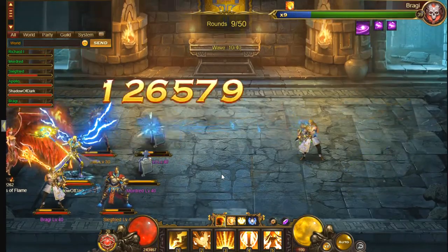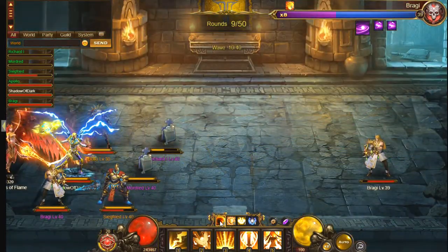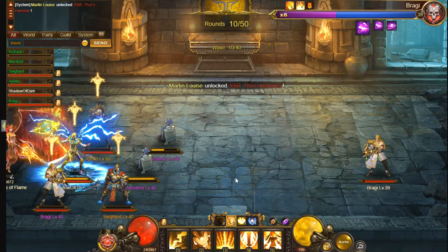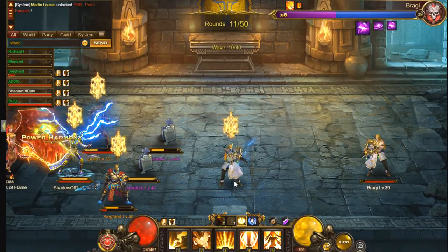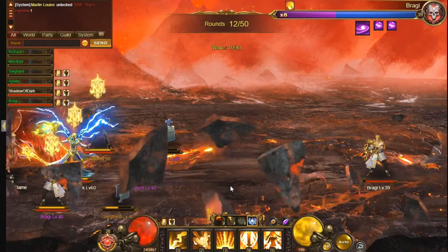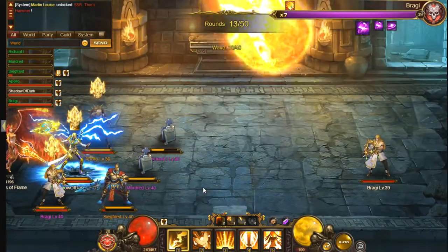That one actually increases the damage dealt. This is where I always die, so let's start using the buffs to try and get through it. This should increase all the damage, this should reduce the damage all the allies take — not increase it like it says — this should restore health, and this should revive one of the allies. Of course all of this is not going to help me as I'm still going to die here, but that's what the skills do and you need those skills to get through the stages ideally.